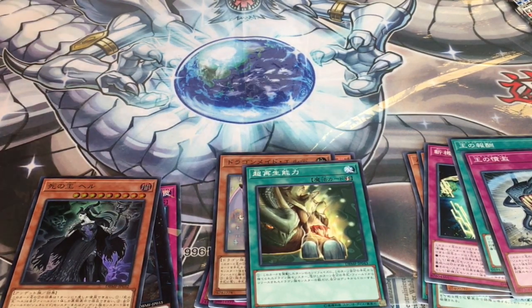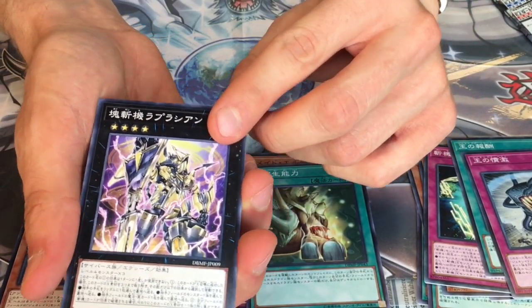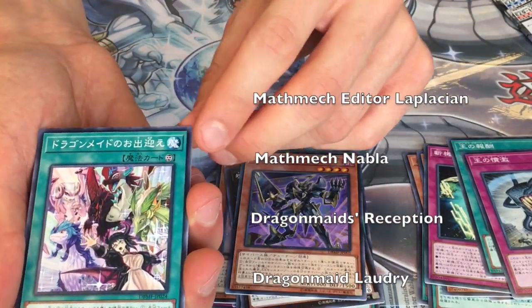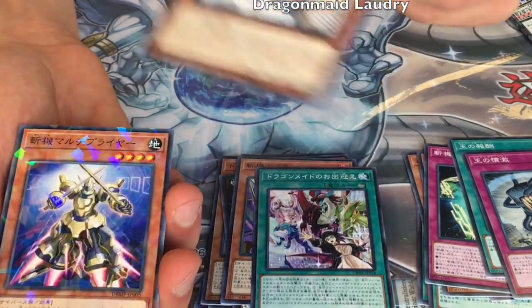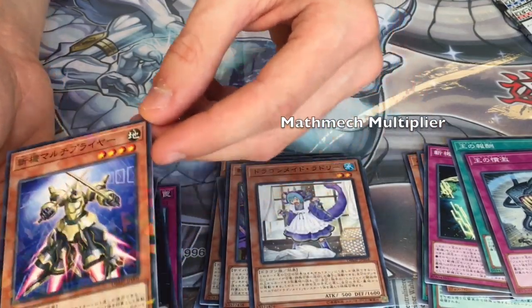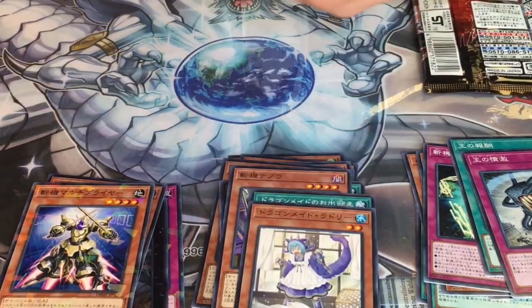You can't believe how hard it is to open these bags. What's this? It's one of the XC's explosive themed cards. It's a cool artwork from the Dragon Maid. I love the Dragon Maid. So we're having a local tournament right after this — I hope I don't get too late for that.